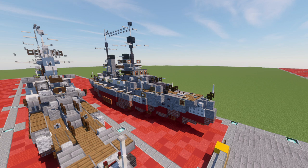As tensions in Europe spiraled out of control during the July crisis in 1914, work on the ships was accelerated. All four ships were completed in the early months of World War I, and they were rushed into service to join the battle squadron of the High Seas Fleet.